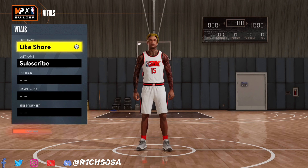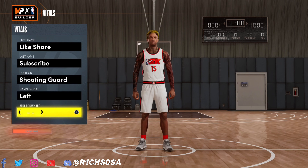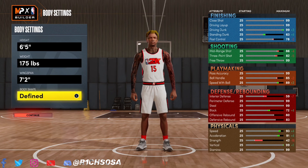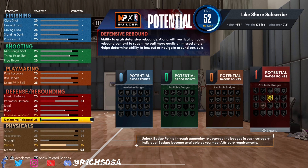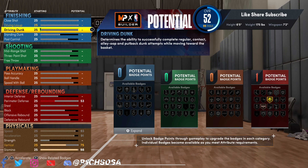Every single one of these builds is going to have a very rare, unique name, and what they're able to do is what makes them even better. For the second build I'm going with a height of 6'5", weight of 175, and a wingspan of 7'2".